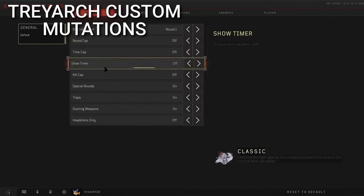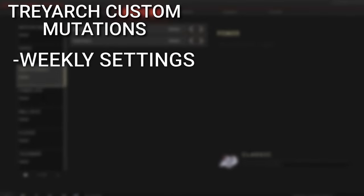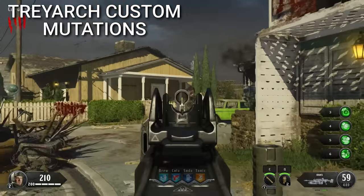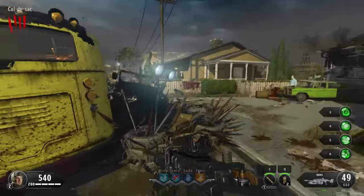There was also supposed to be something called Treyarch Custom Mutations. It would have been weekly custom settings released by Treyarch, and player progression, challenges, and easter eggs would have been enabled. This would have been a cool feature because normally custom mutations give players no progression.